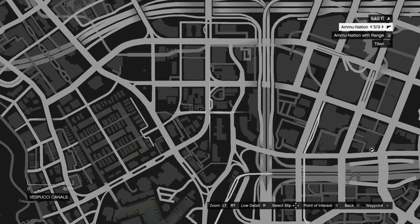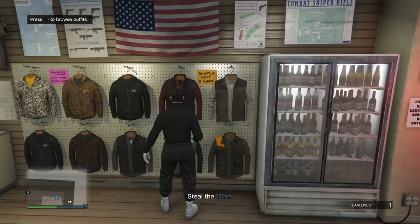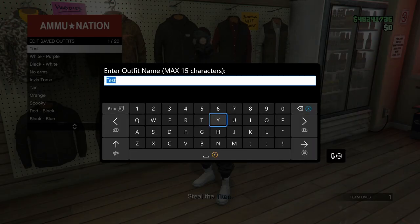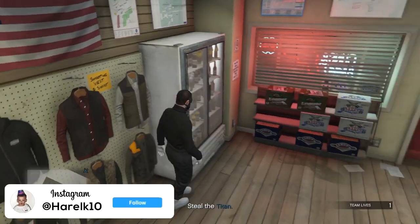Head to the Ammunition Store - the closest one is right nearby. Once you make it to the gun shop, go to the right side and go into Outfits, then Edit Saved Outfits. Overwrite the last one you saved, making sure it is still in slot number one - it has to be slot number one.